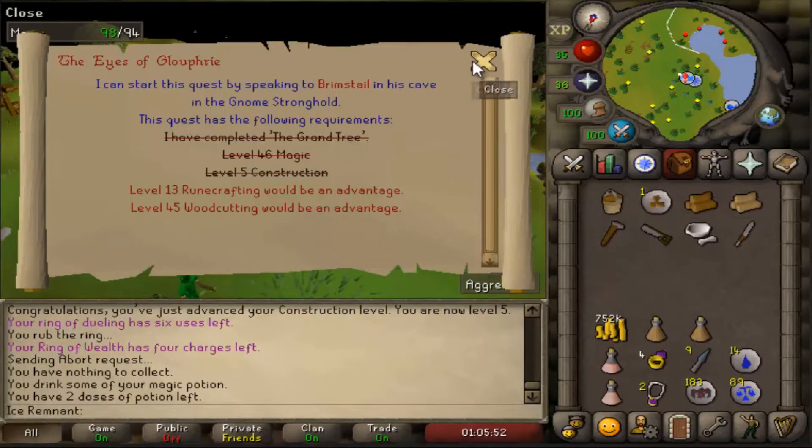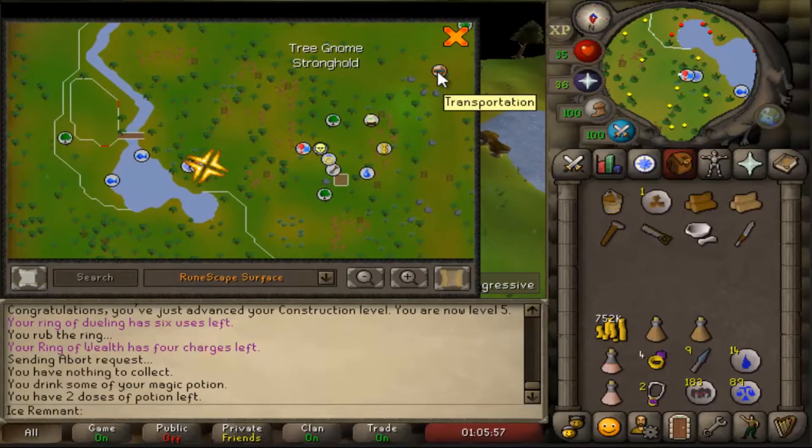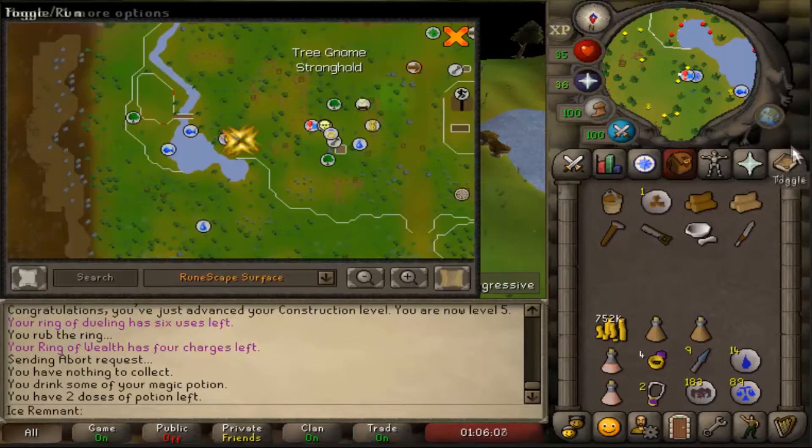These will all be at the top of the description. If you want to keep pace with me, get a stamina potion, a charged Ring of Wealth, and either have access to the Nightmare Zone teleport, a dueling ring, or even a fairy ring. I'm using a dueling ring in this video.